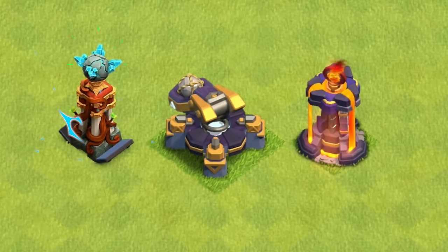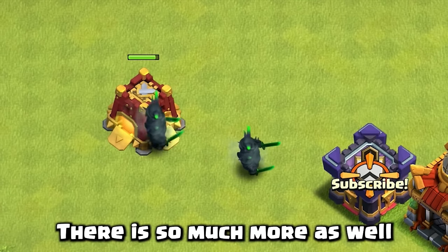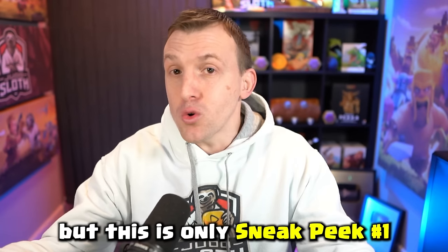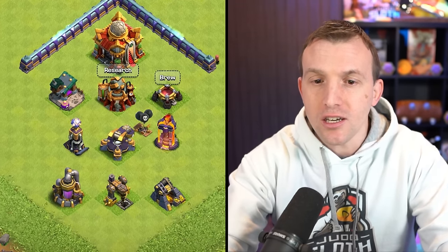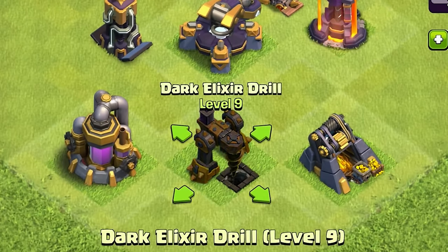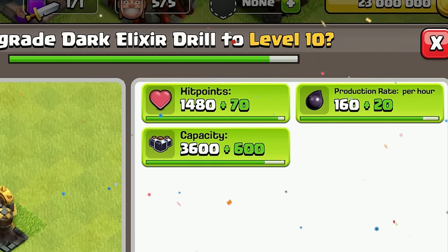New troop levels and defense levels are coming in the Clash of Clans update. There is so much more as well, but this is only sneak peek one. So let's break down everything you see here, starting with not just new collector levels — the progress bars are back.